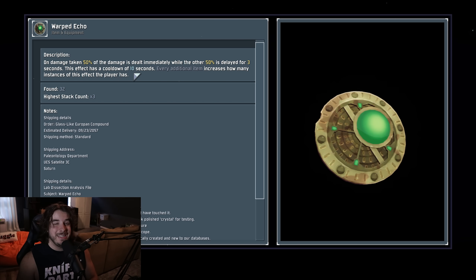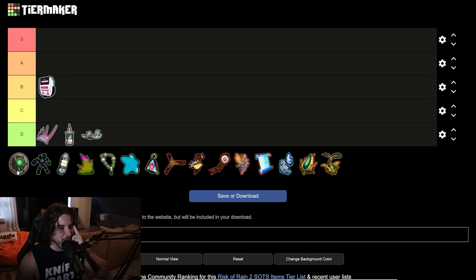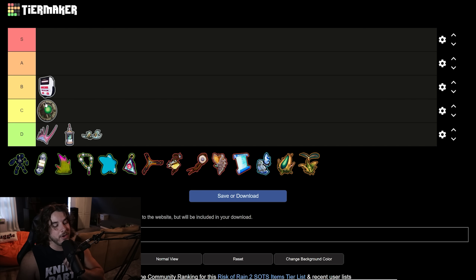The 10-second cooldown is pretty long, and you can't really control when this item procs at all. Ideally you'd want it up for larger hits like Elder Lemurians or a Golem beam, but most of the time you're just going to get tickled by a lesser wisp or mushroom damage-over-time — any damage you take procs the Warped Echo. You do get an additional instance of delaying damage per stack, which is pretty good, but it's not amazing. I think this item belongs in C tier — the 10-second cooldown is very long and not affected by anything.